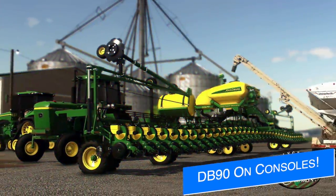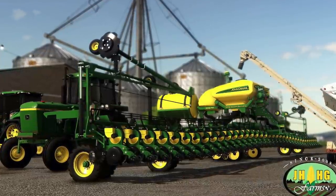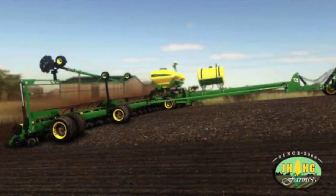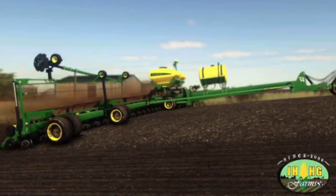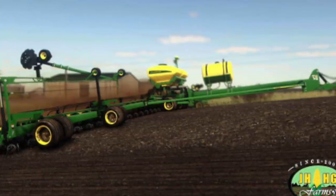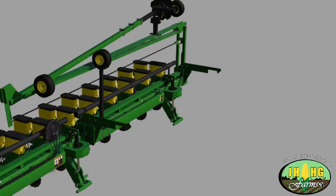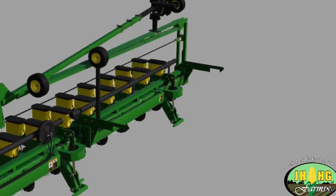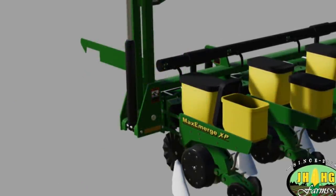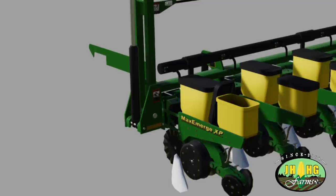Let's start with something we thought we would never see: the John Deere DB90 36-row planter by JAHG Modding for all platforms. Back when we got the DB60 on mod hub, we thought the new version of the DB90 would be PC only, but it comes through with some big game-changing news — the John Deere DB90 is coming to consoles. Do keep in mind this is likely a completely new version, as the one made back in 2020 had a high poly count probably too high for consoles. With its 27-meter working width, this is going to completely demolish the largest planters we have in-game. This is still in the early stages, so keep that in mind.